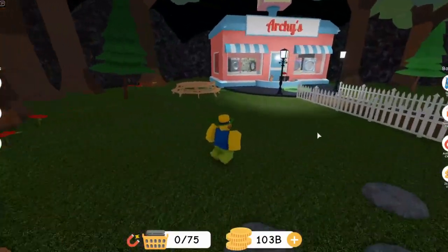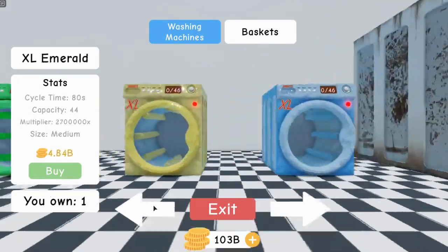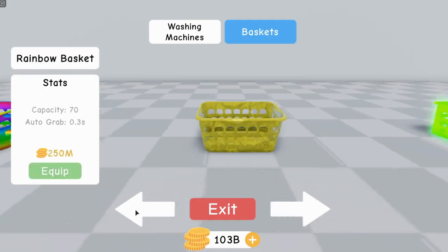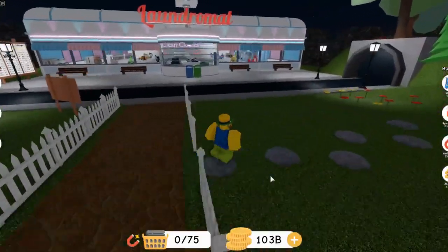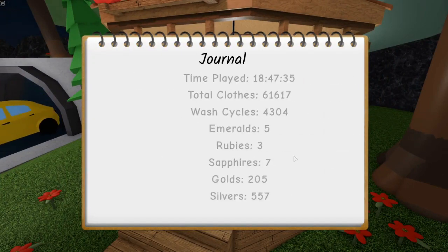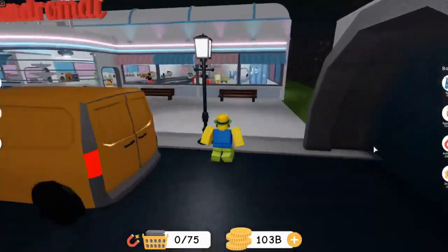I went ahead and bought at least one of every single thing in here, so I have every machine and every basket. But it still doesn't give it to me. Even if you have all the badges, it still won't give it to you. It says complete the journal, but it doesn't look like there's anything to complete. These are your stats right here — like how much stuff you've got and stuff.